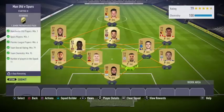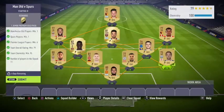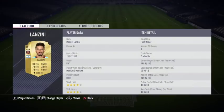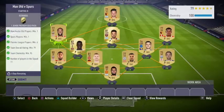EA is trolling us — I have invested a lot of money in Scream cards but there isn't any Scream SBC, so I'm just at a loss. You need 95 chemistry for this squad building challenge.